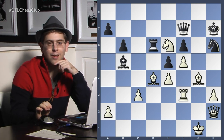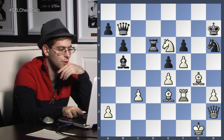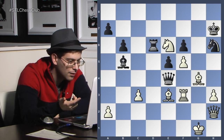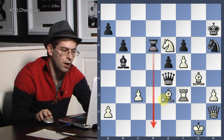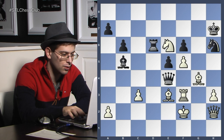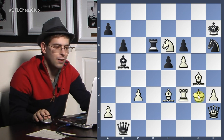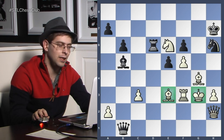Queen b7, bishop e3 — good. Just keep your extra piece. Queen takes e4 — oh my god, again black is having lots of threats. Rook d1, queen b1. So maybe black has some sort of compensation in this position. King f2, queen b1, king g3. But this was a good plan, trying to tuck away the king. And the king feels quite safe on g3 with the watchful eye of the e3 bishop.